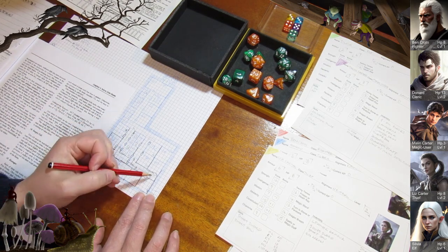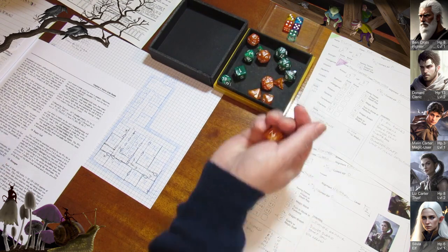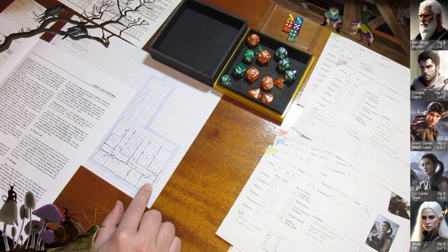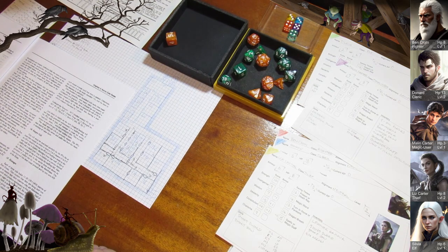So where do we go next? We have this door here and we'll have Liz listen to it. She doesn't hear anything. Given the state of our party, we're going to have Alexei go first — this is his crusade and we're along helping him. It's an odd relation to have with the retainer. Ben has 5 hit points, so Donard is going to cast his cure light wounds and Ben is back up to 8. Donard is on 10.